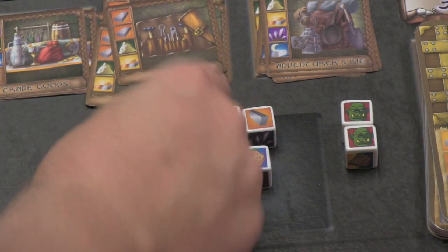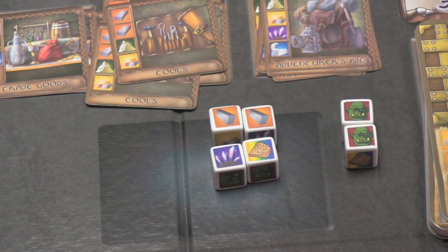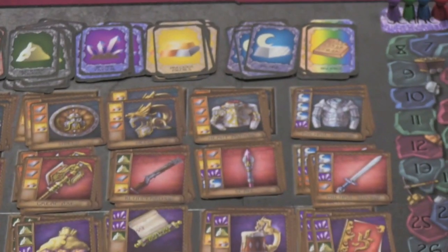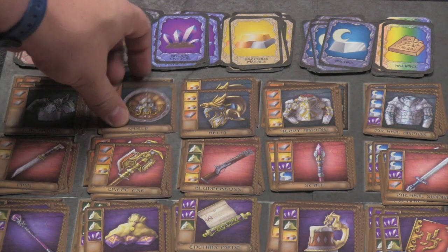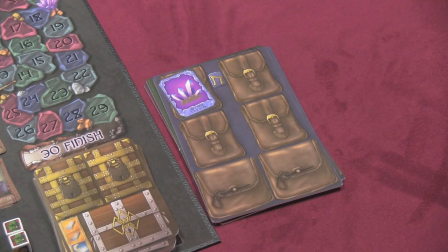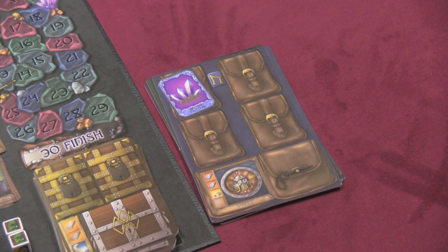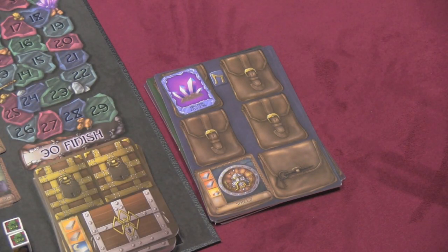Right now no one has anything to steal from, so I'm going to reroll these two. I rerolled another orc and a metal — I want something different than a metal. I can roll as many times as I want, but the problem is once I roll orcs, I'm out. Now I've rolled two metals, an arcane crystal, and a wild. I look at the board and say, what do I want? I really need this shield here — that's two metals. I don't have a yellow, but I did roll a wild, so I can take the shield. I'm not going to spend the arcane crystal, so I'll keep it for a future turn. In my backpack, I put an arcane crystal and also this shield. Those things can be stolen from me — if someone rolls one thievery icon they can steal a resource card from your backpack, and if they roll two, they can steal a whole item from your backpack.